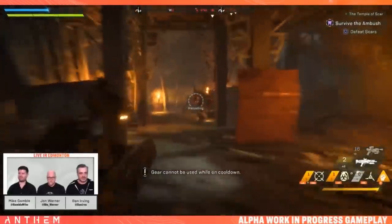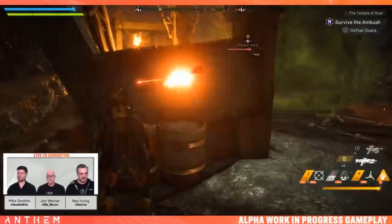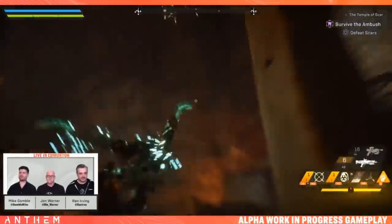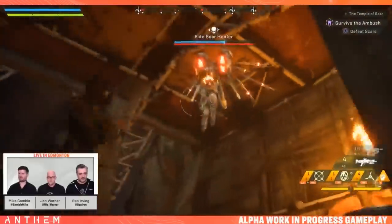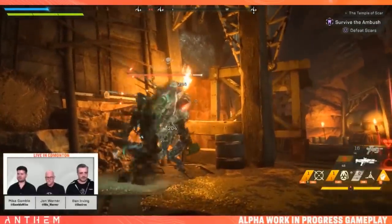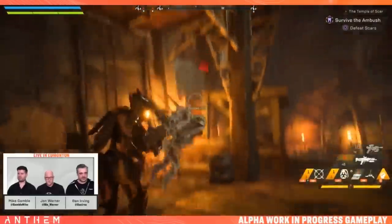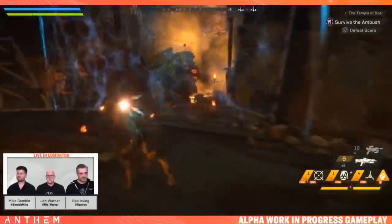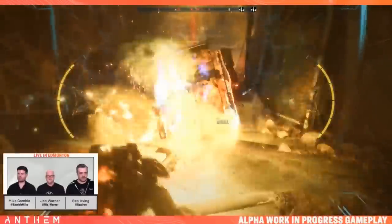Another gate opens — a big Scar heavy appears behind the team. Taunting for extra damage, shield up. Someone drops their ultimate on the heavy. An elite Scar hunter follows. More enemies come — the Colossus pops another ultimate. The team briefly goes down and gets revived.